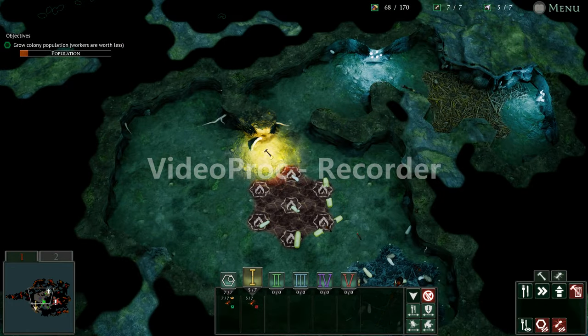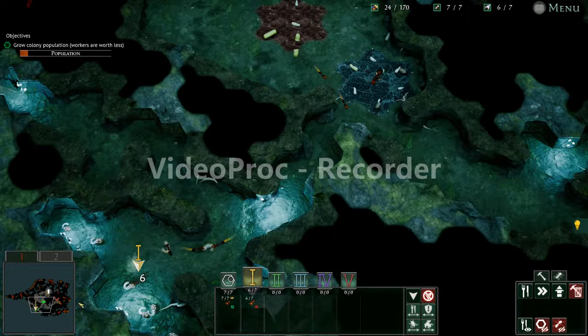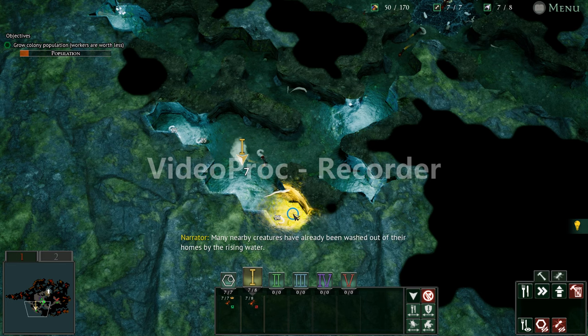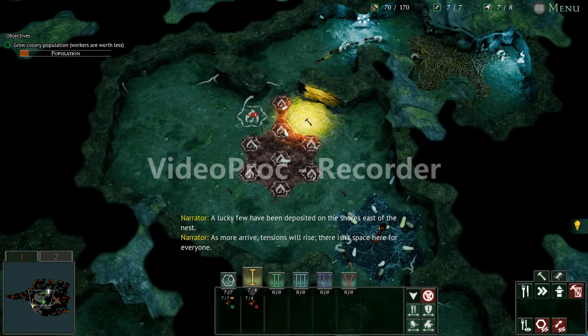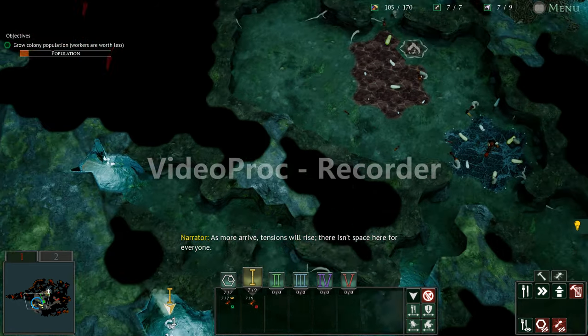Oh, there's a ton of food down there — go down there! [Narrator]: Many nearby creatures have already been washed out of their homes by the rising water. A lucky few have been deposited on the shores east of the nest. As more arrive, tensions will rise — there isn't space here for everyone.